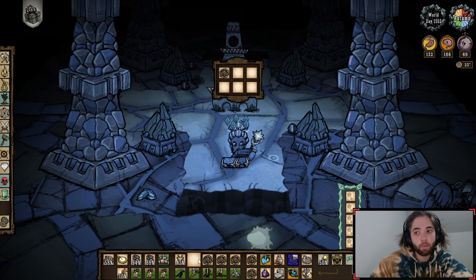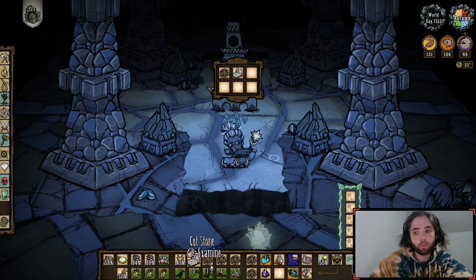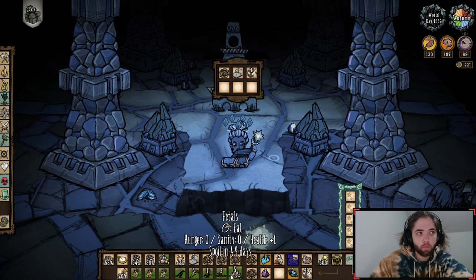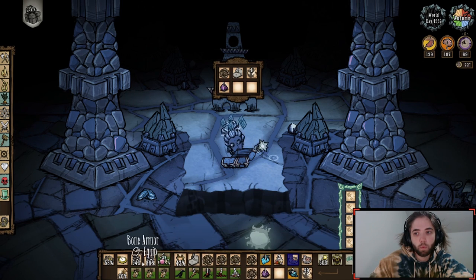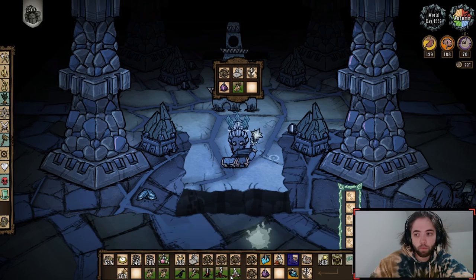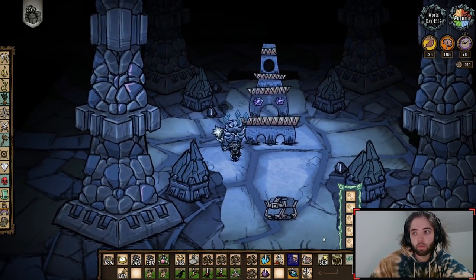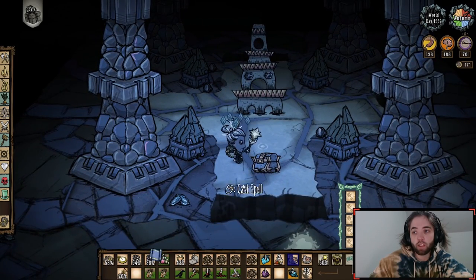One medallion, one stone, one fuel, one purple, one rabbit, and a petal. Now we got the relic chair.